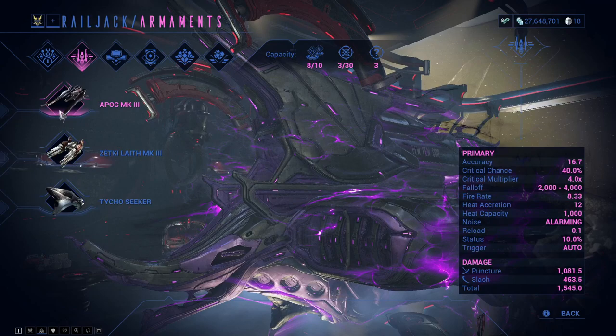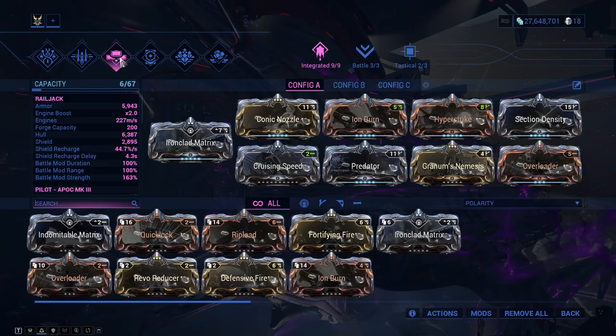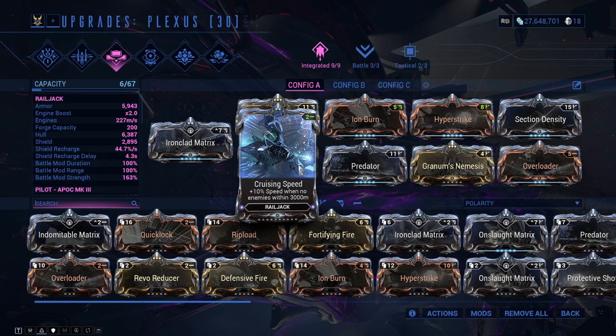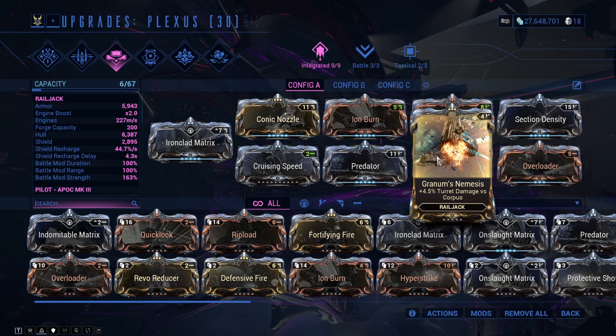For weapons, I have the Apoc Mk3 as my main gun, the Zecti Lathe Mk3 as my secondary, and the Techno Seeker. For mods, I'm mostly running Speed, Shields, and Armor: Ironclad Matrix for Hull, Armor, Max Shields, and Shield Regen; Konig Nozzle; Ion Burn for Speed and Speed Boost; Cruising Speed for extra speed near enemies; Predator; Grandom Nemesis; Overloader; Section Density; and Hyper Shrike.